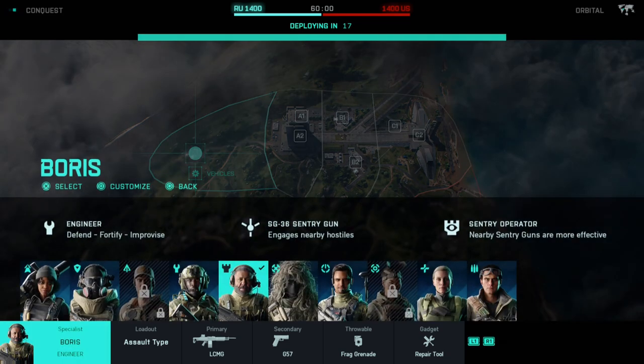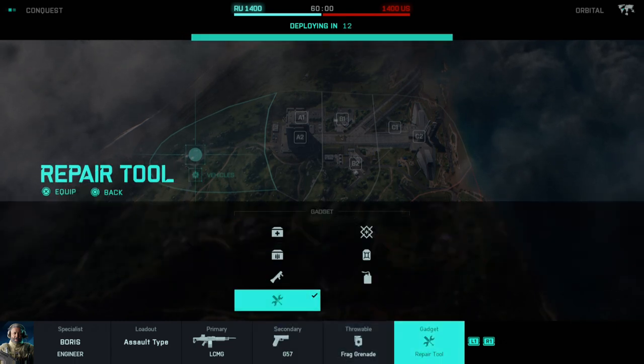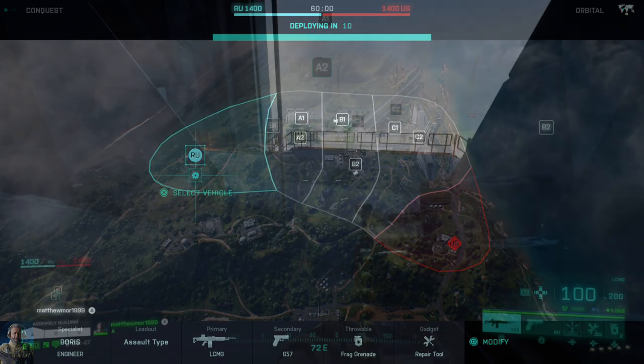First things first, you've got to select Boris — you're going to need Boris. I've gone for the LMG and then I've gone for the repair tool to repair the turrets.